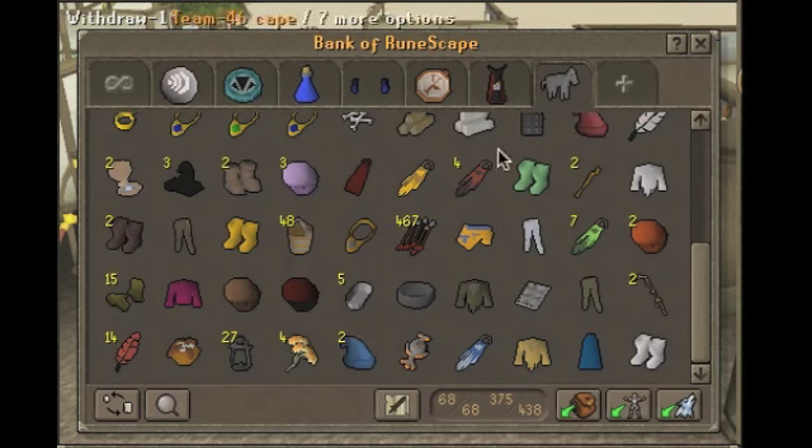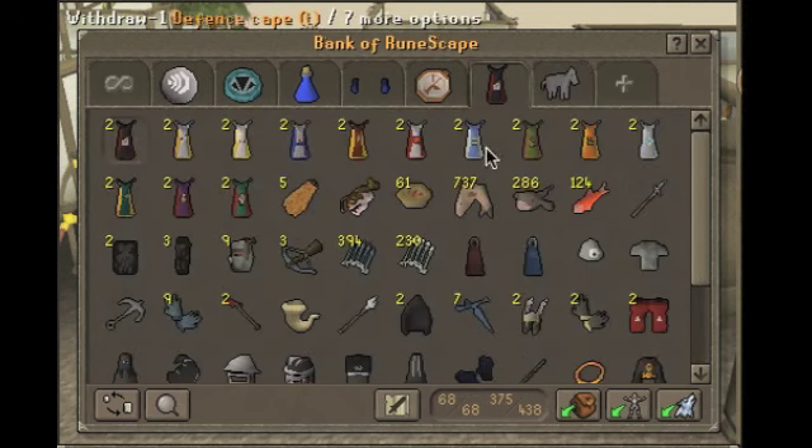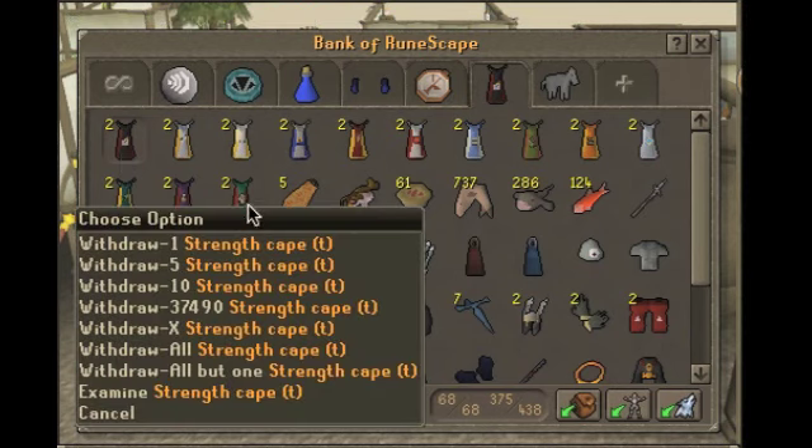That's my bank — I'm kidding. I put my capes in a different order. I put them in order from my favorite to my least favorite.